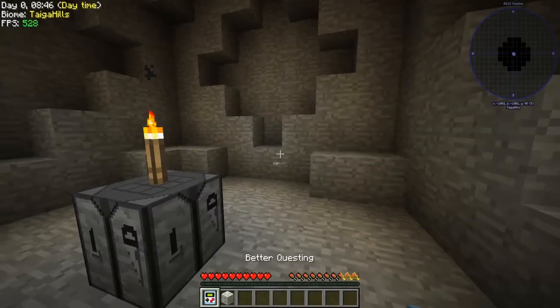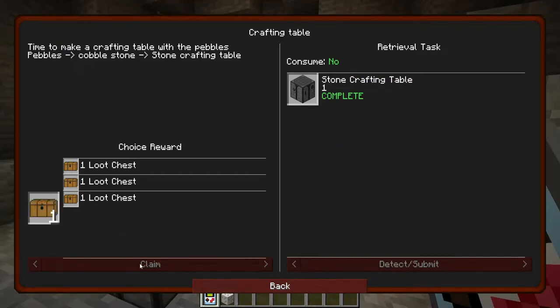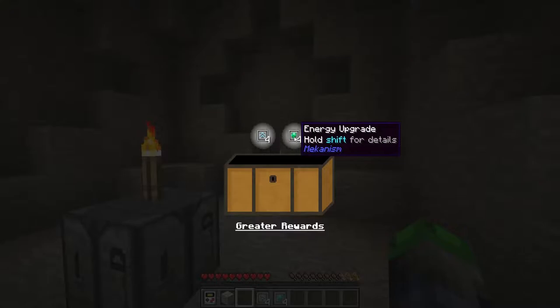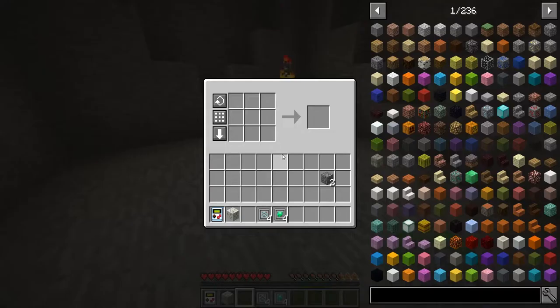Oh, just like a normal one. Let's check our questing thing and claim it. We got speed upgrades and energy upgrades for Mekanism — that'll be good in the future.